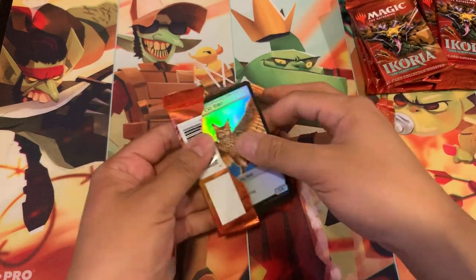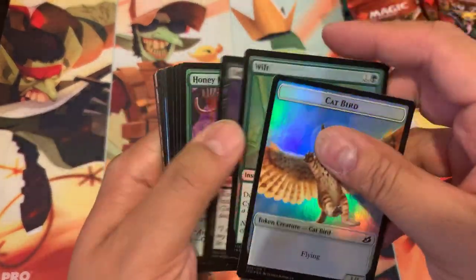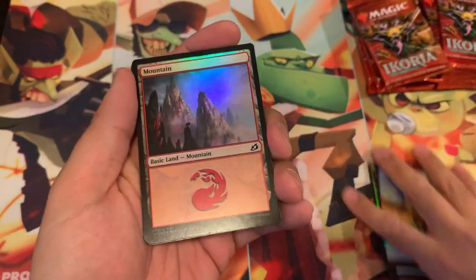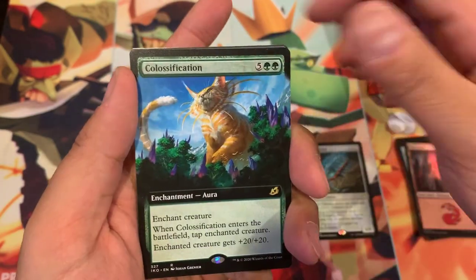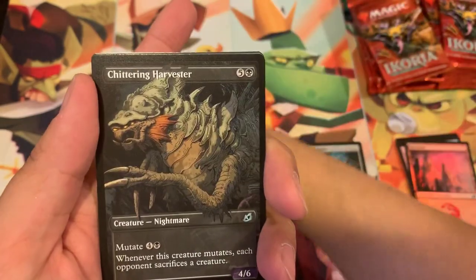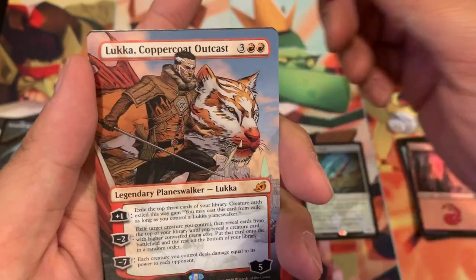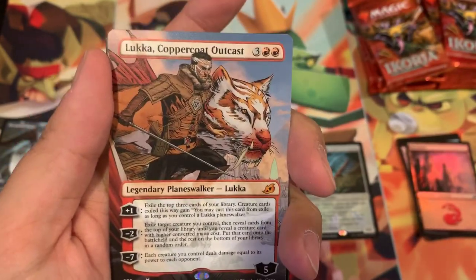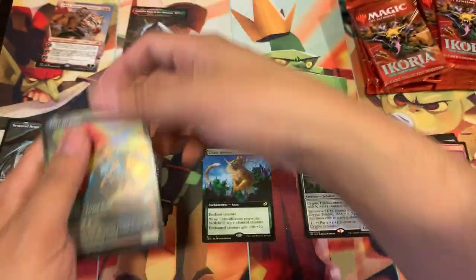Can we get some spiciness out of these Collector boxes? This is one of the funnest ones I've pulled in a while. The last couple sets I've only pulled a couple Collectors, but this one has just been fun to open. Cryptic Trilobite, Colossification extended, Garuda, Doom of Death foil rare, Chittering Harvester showcase, another showcase coming up, Dream Tyhern, Luca Coppercoat Outcast, mythic planeswalker extended, Godzilla King of the Monsters — Godzilla non-foil and a foil!